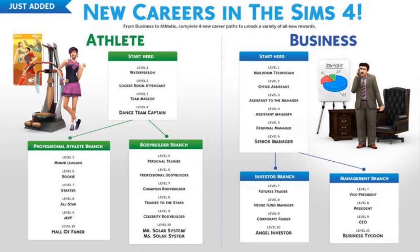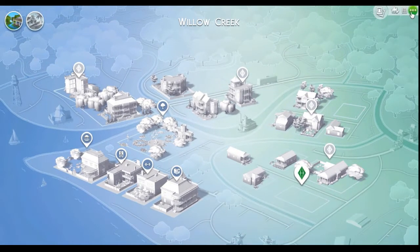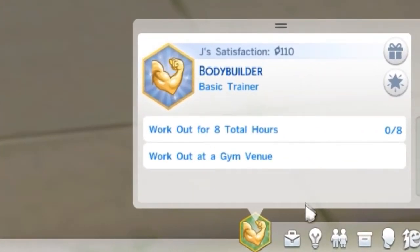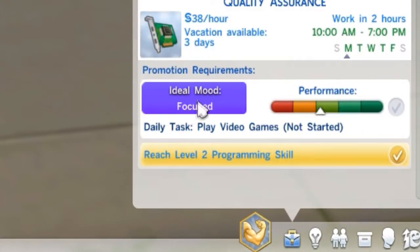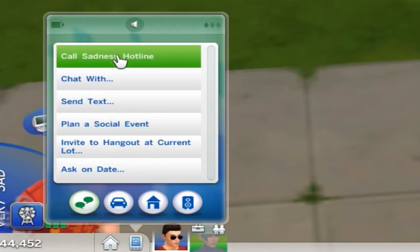They also changed it so that some jobs and aspirations require less repetitive actions. They also changed things in the user interface, starting with the new icons for the map. In-game, you can now see your aspiration right off the bat, and the new job menu looks way better — you don't even have to hover over the performance bar to show your daily task. They also changed the phone; it looks way cooler and they split it up into four different sections.